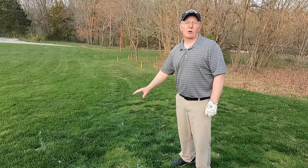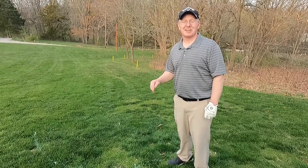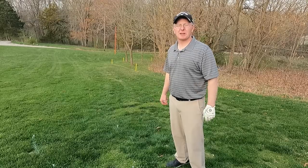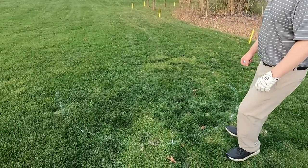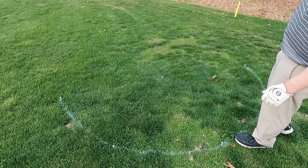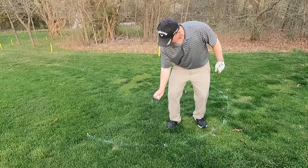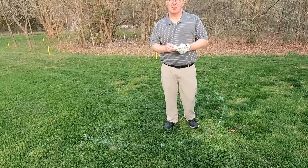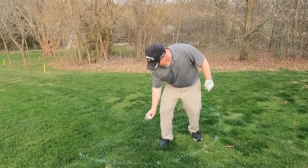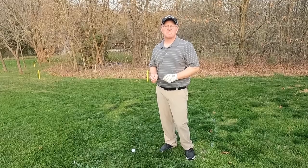I've sprayed some foot powder spray on the ground to show the dropping area — obviously don't do this on the golf course; put your tees down and keep pace of play up. But this helps you visualize what a one club length dropping area looks like. I'm going to survey where I want to play this shot. I'll drop somewhere over here. As I always teach, anytime you drop a golf ball, make sure you clean it or replace it — the rules of golf allow you to do that. Dropping at knee height, the ball landed in the drop zone and stayed in there. I can pick my tees up and play my shot.